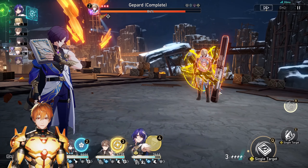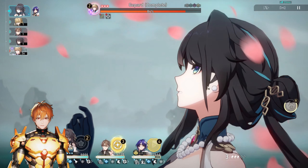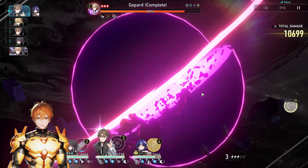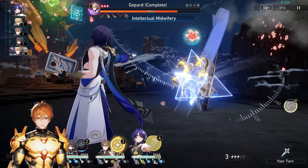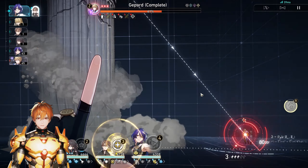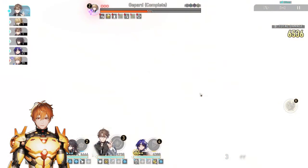Effect hit rate is not necessary for Misha as much, because Misha does provide effect hit rate to himself quite a lot — which is 60% — and also he increases his own base chance of freezing enemies by an additional 80%. So already by default at E0, you're going to have a higher base chance to freeze enemies and also 60% effect hit rate on top. So you don't exactly have to focus on effect hit rate. It's going to be good enough.